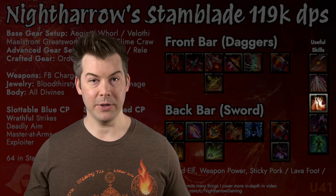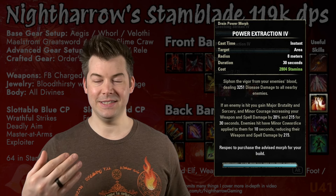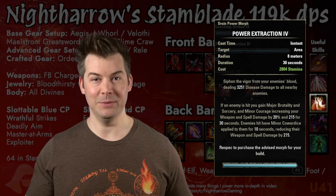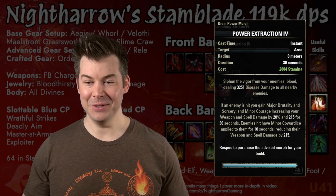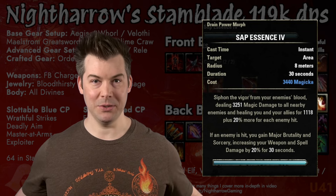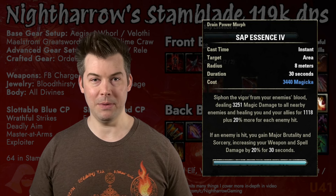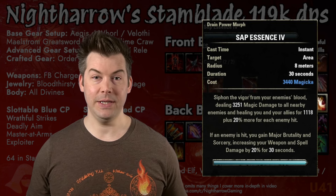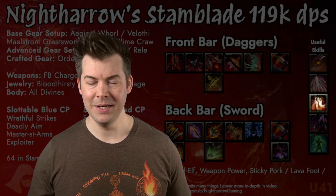After that we have Sap Essence or Power Extraction. Both morphs are good. This is an AOE spammable for Nightblade, but it's very expensive, which is why we typically use Whirling Blades instead. That said, in my trash or Overland build guide, you actually use both a Stamina and a Magicka spammable — when you run out of Stamina you swap to your Magicka spammable, letting you basically nuke everything without running out of resources. Sap Essence also heals you for a percentage of damage caused, which is great if you're AOE grinding, especially paired with Ring of the Pale Order.